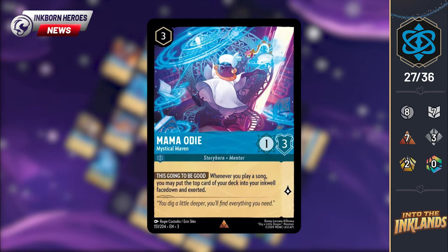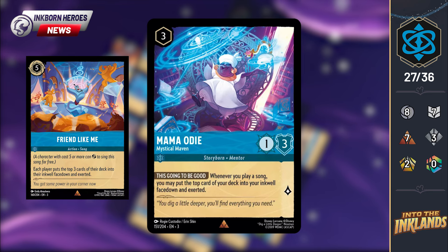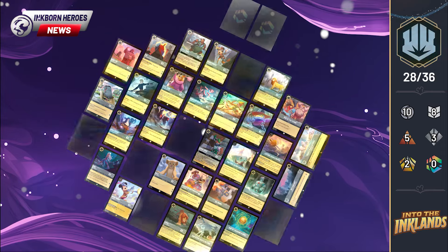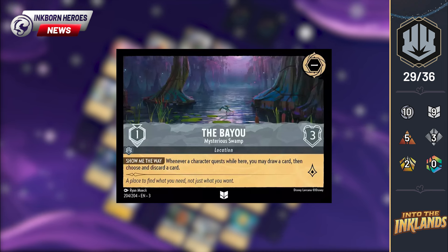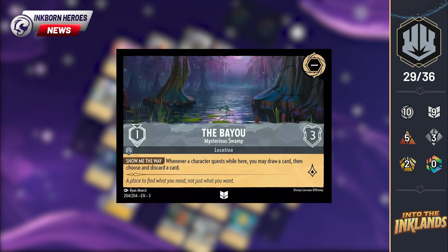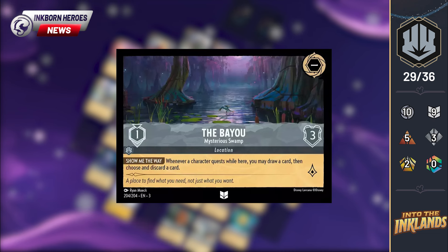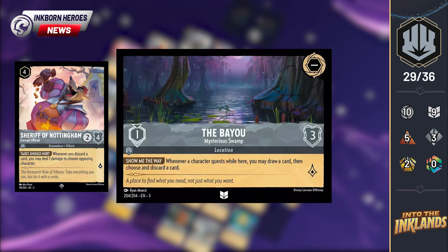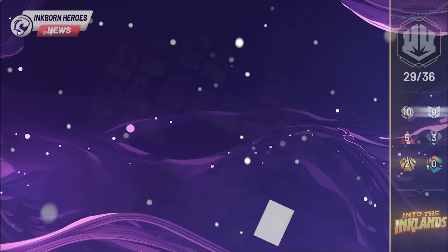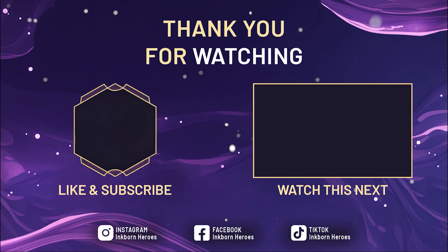Mamorodi, Mystical Maven, is a 3-cost uninkable 1-3 that quests for 1. Whenever you play a song, you may put the top card of your deck into your inkwell face down and exerted. This is another inking ability to fuel Grandma Tala, and it could be combined with the new Sapphire song Friend Like Me for 4 ink, and possibly even 4 lore. Steel got the short end of the stick over the past couple of days, but we did get our final location: Bayou, Mysterious Swamp — a 1-cost uninkable with 3 willpower, a move cost of 1, generating 1 lore per turn. It has the ability Show Me The Way: whenever a character quests while here, you may draw a card, then choose and discard a card. This pairs nicely with something like the Sheriff of Nottingham, allowing you to ping some damage on your opponent as you quest and filter through your deck. And until next time, happy questing!